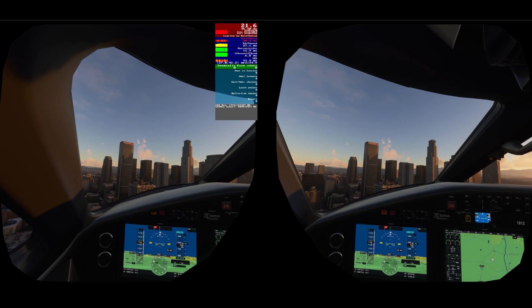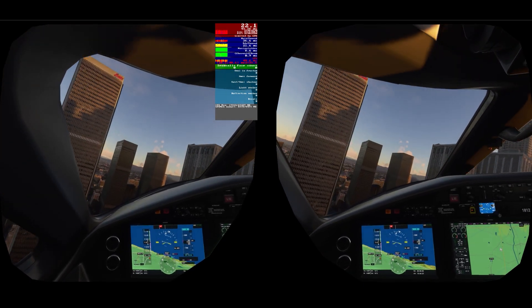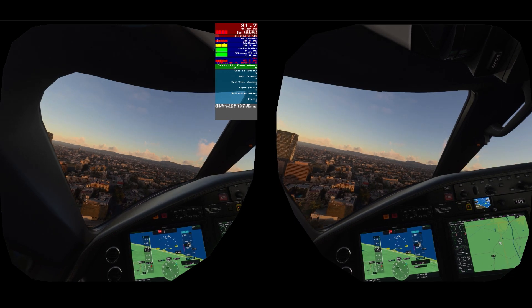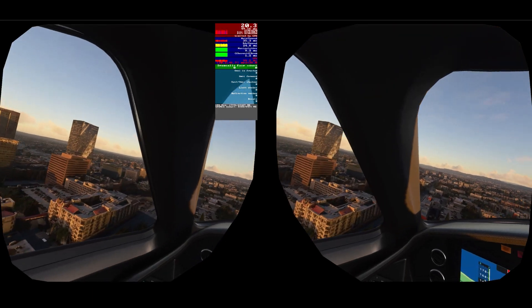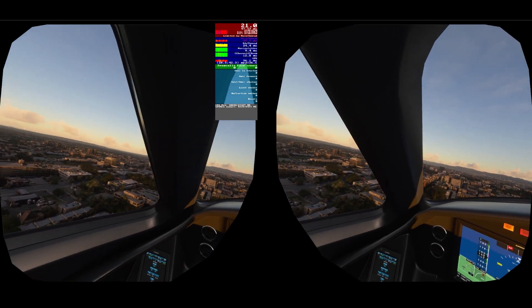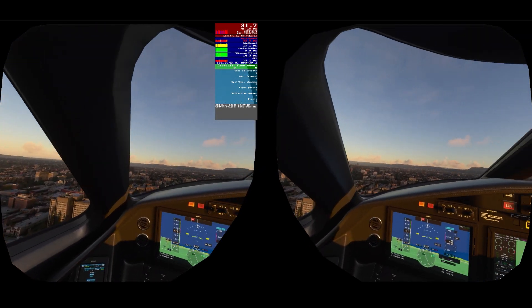Here we are in the Cessna Citation Longitude flying over LA. I'm flying really close to the buildings just to show you how consistently smooth the performance is right over the city. The frame rate is around 20 to 22, down to 19 at times, but with motion reprojection working it doesn't have any effect at all. What I'm getting is a consistently smooth experience even in the Citation in a big city like LA.